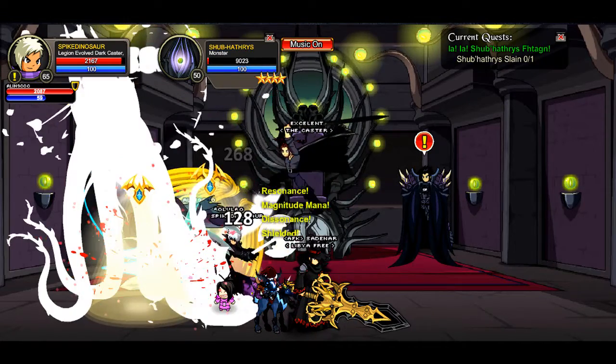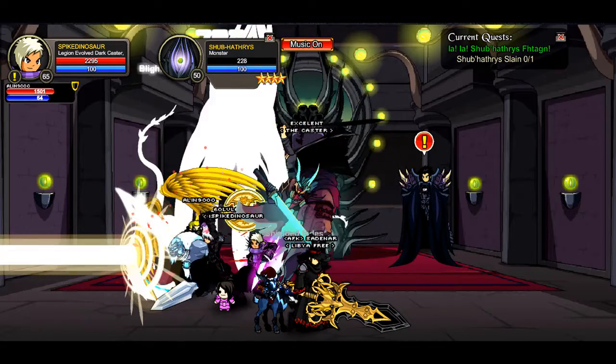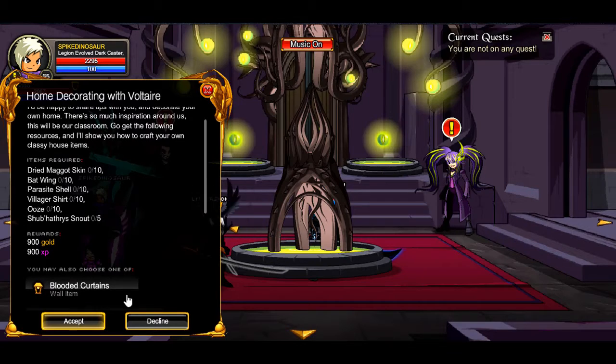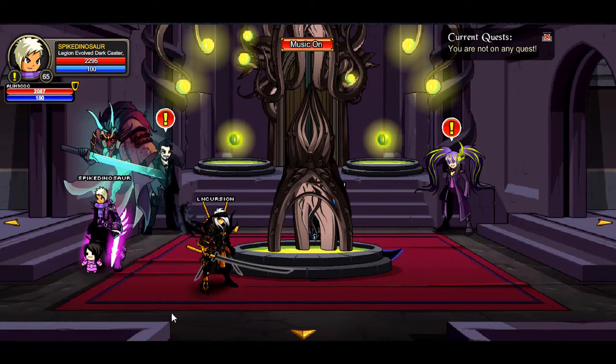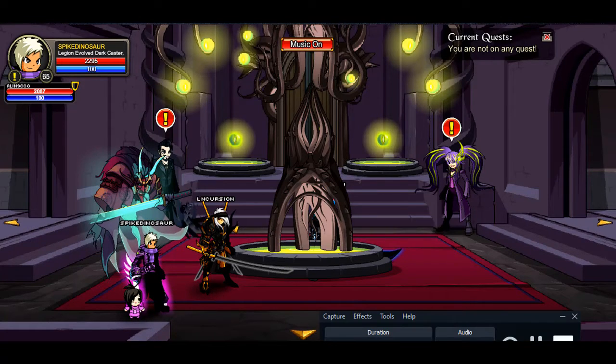Once you guys are done with the boss, go ahead and turn it in. Now head back to Crown's Reach and you're ready for the grading from Voltaire. These rewards are basically stuff you can get by going around and killing everything. Anyway guys, enjoy — leave a like, comment, and subscribe.